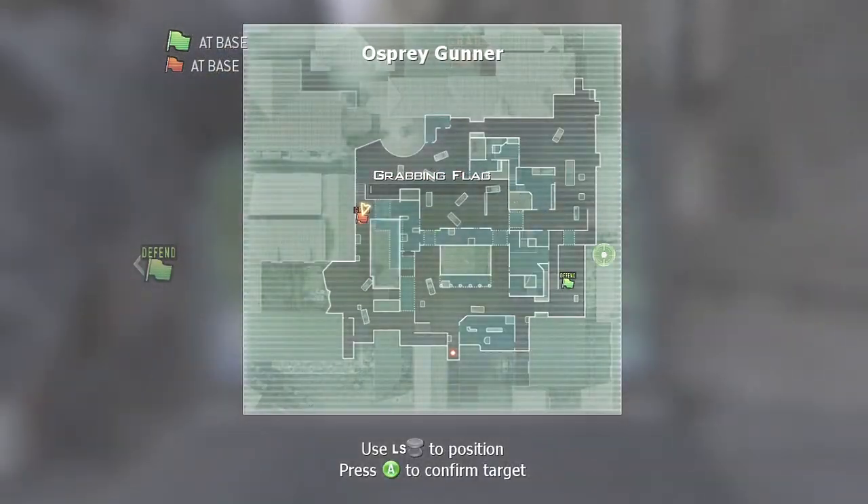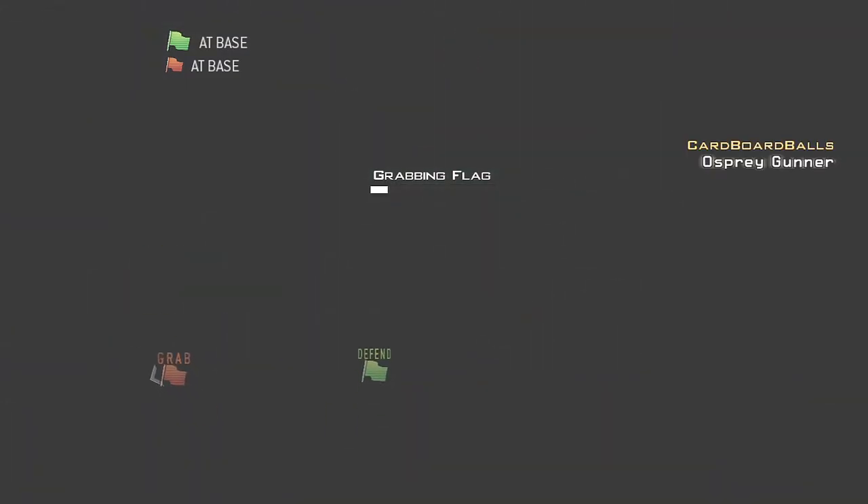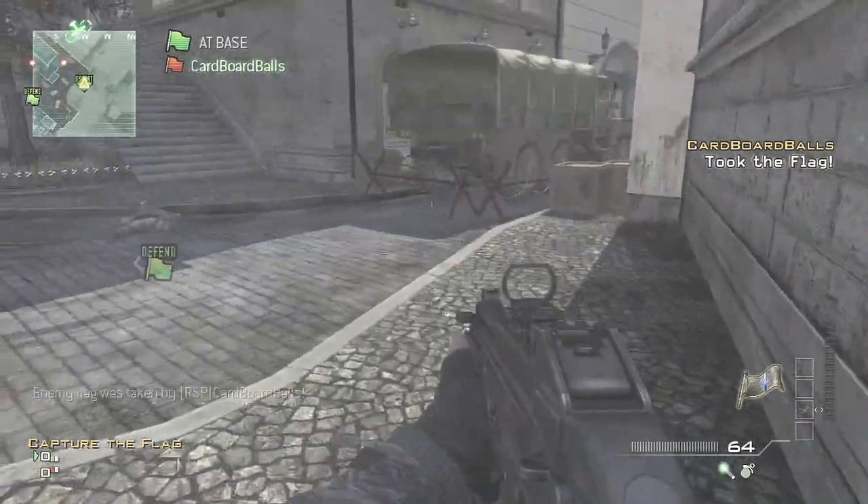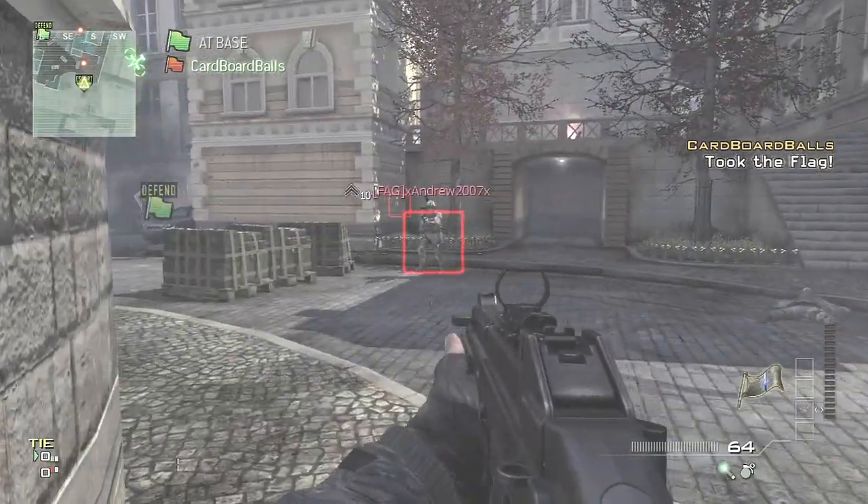Get you and an enemy to stand on top of the enemy's flag and call in your Osprey Gunner, and get him to run off the flag at the exact same time — you will capture it and you will basically be flying around in UFO mode.